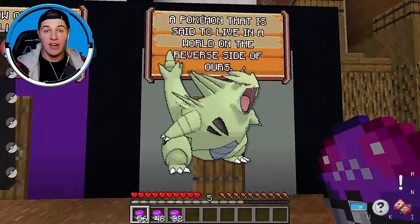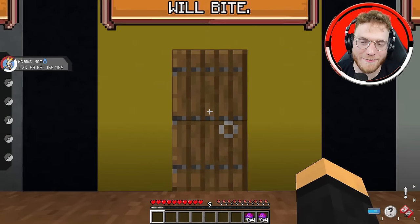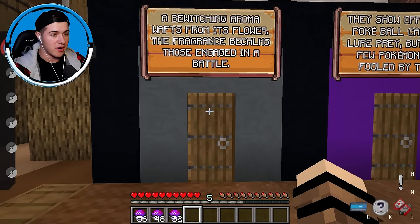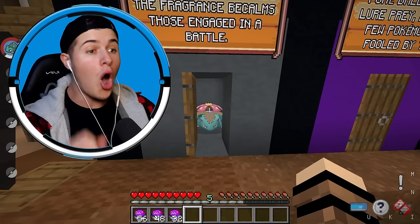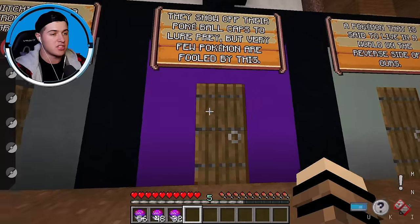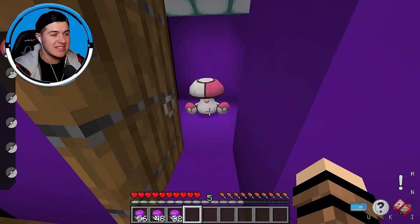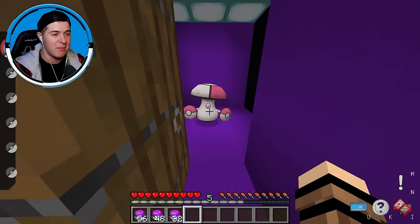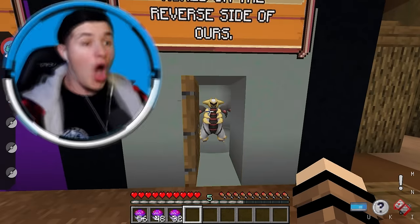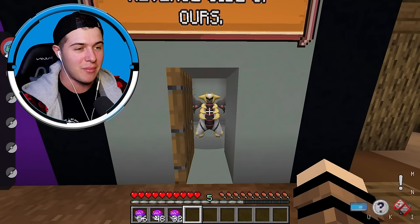So this one has to be Tyranitar. I had either Arbok or Ekans for the snake door — it's Pikachu! Let's reveal this one — it's Ivysaur! Wait, Ivysaur could put me to sleep? Oh, I read it wrong. Let's move on to Gengar — what is that? I've never seen this mushroom-looking donkey Pokemon in my life. Now it's time to reveal the one that we got. Tyranitar? It's better than Tyranitar! Oh my gosh, I can't wait to rub this in the Siren's face.